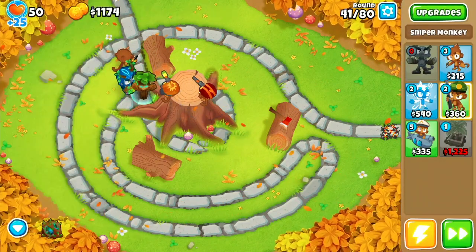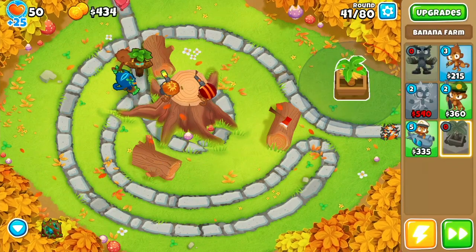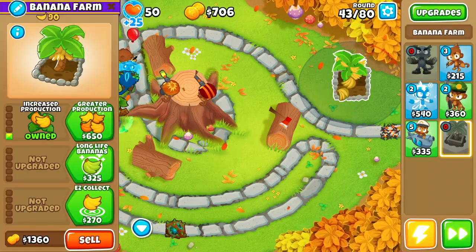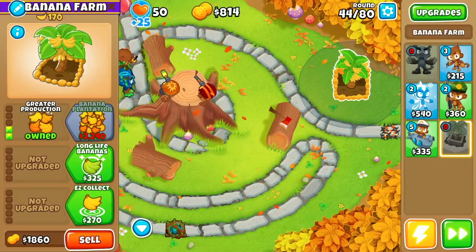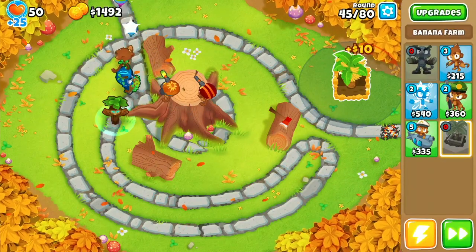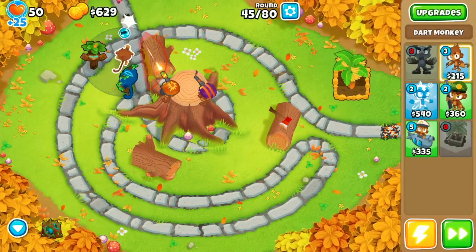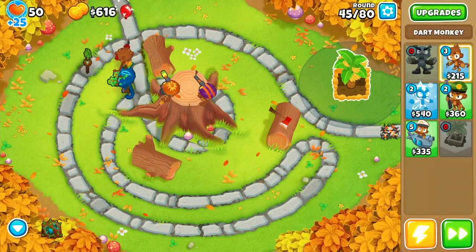Now we place down our banana farm and get it to a 2-0-0 — I wish I had put a banana farmer in the powers for this run, although I didn't want to show powers. After this we go to our sniper and get it up into a 2-0-2, then upgrade our dart monkey into a 0-2-3 just because we need some help with camo bloons that will be heading our way pretty shortly.